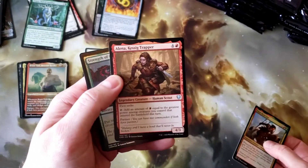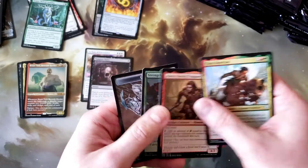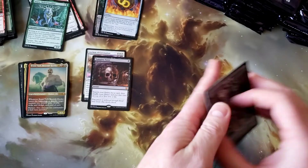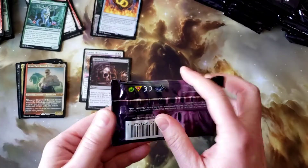Then Tuya and Alena, and Strength of the Pack. A little golden card goes away. On to the next.